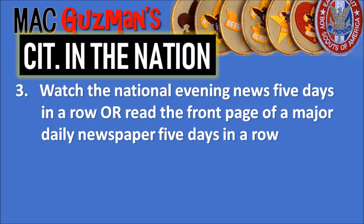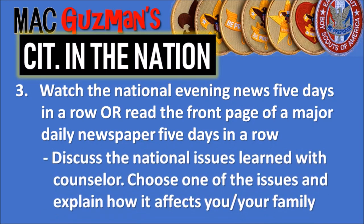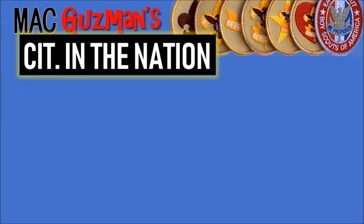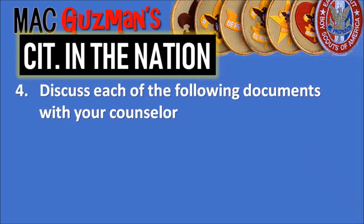Moving on to requirement three — this is the one I got caught up on. It says watch the national evening news five days in a row or read the front page of a major daily newspaper five days in a row. I kept forgetting to watch the news, but you can also go on a news channel's YouTube channel, which is what I did — watching stories on national issues. At that time, one of the biggest issues was the El Paso shooting. You then discuss the national issues with your counselor and choose one that affects you and your family.